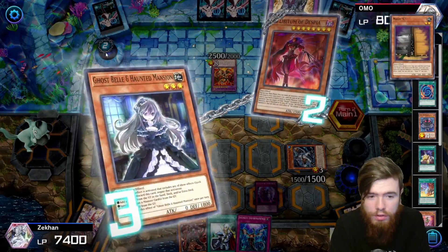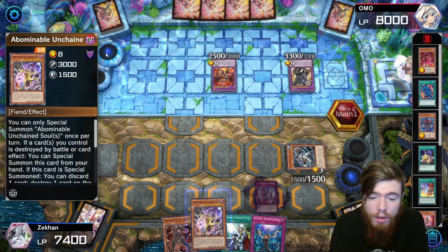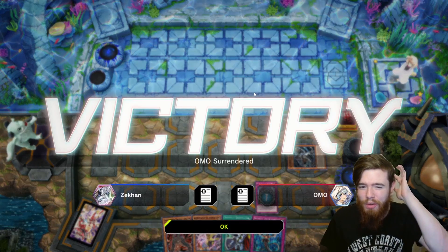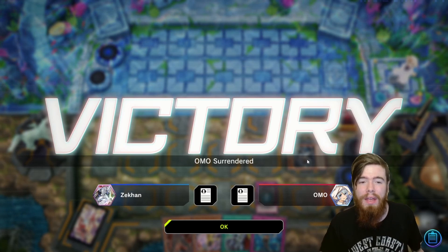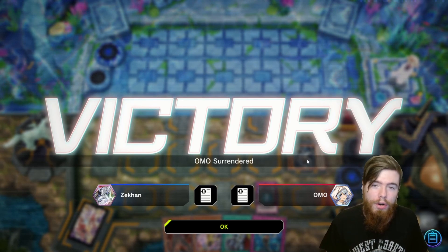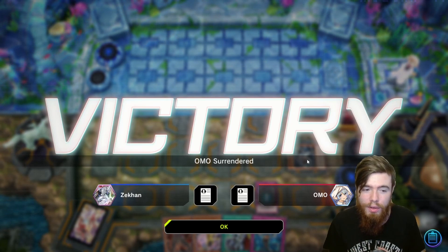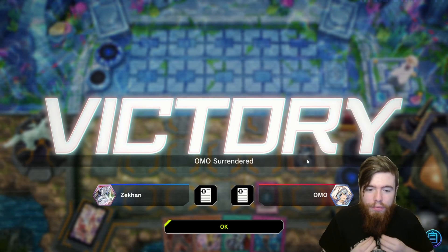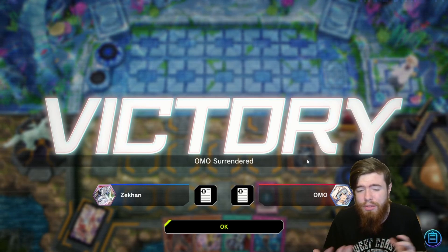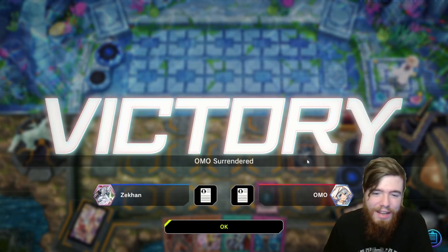He summons Masquerade again. Masquerade pops our Abominable Soul to the hand, then swings in — and this is when our opponent realizes it's over. We pop the twin on the field, his Masquerade pops, then the Abominable Soul gets summoned out because one of our cards was destroyed. We discard one to destroy the Chimera non-targeting, leaving us with a 3000 ATK beater that re-summons itself every turn if destroyed. Our opponent's Branded resources are spent. Clean win against Branded. Let's get into game three.